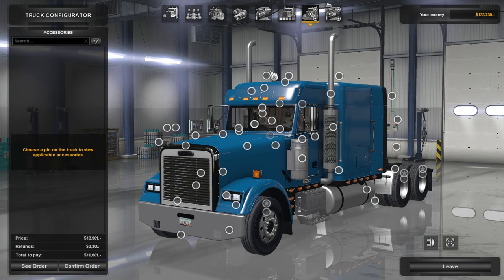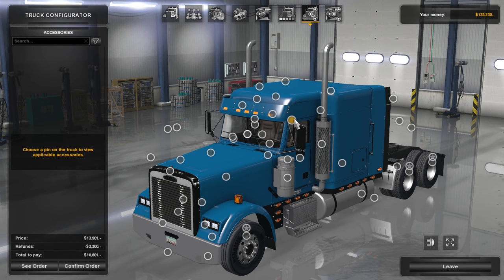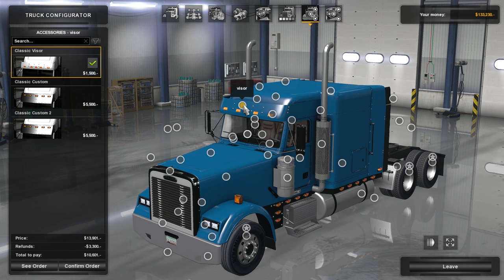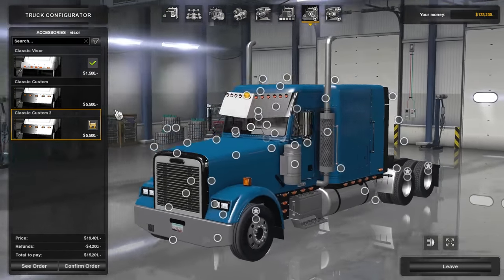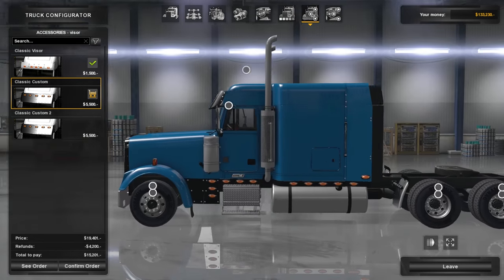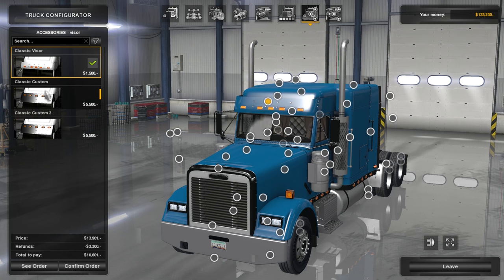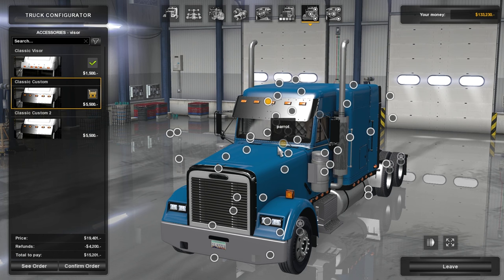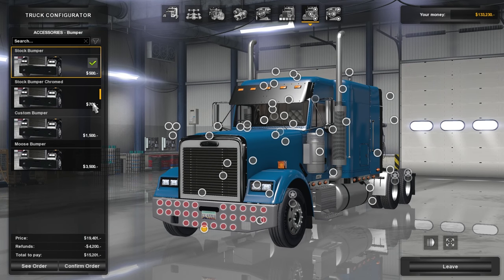Let's go into accessories — this is where you can make the truck pretty much what you want it to be. I want to get rid of this original visor, it kind of looks weird. You can go with this one, or the classic — that thing looks absolutely mean, it's way too much. I think we're going to go with the classic custom, or just stay with the classic visor so we can actually see out of our truck.